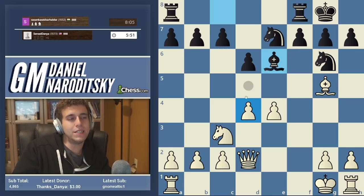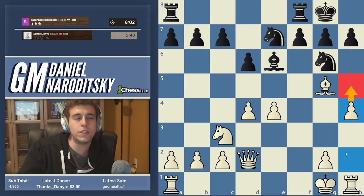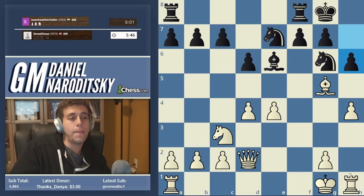I like h4 - let's go h4, because this does two things at once: it threatens h5, which wins another piece, and it finds a job for the rook.